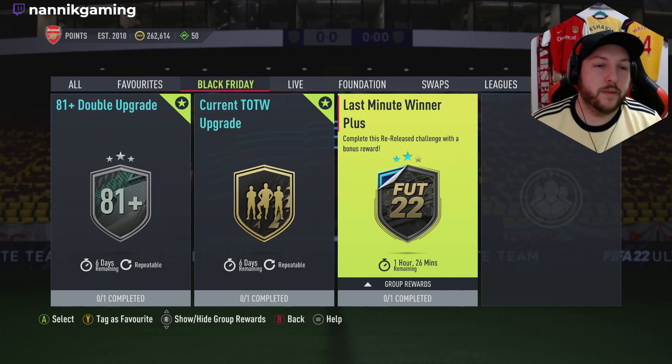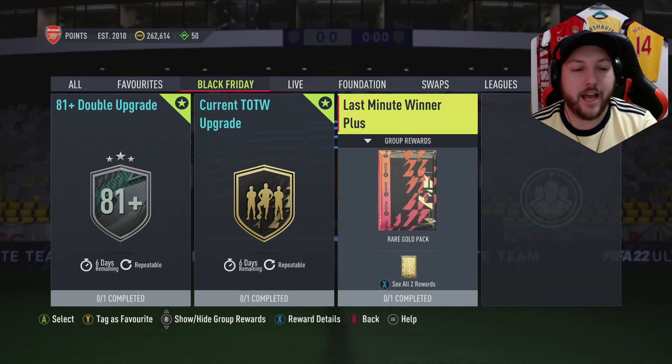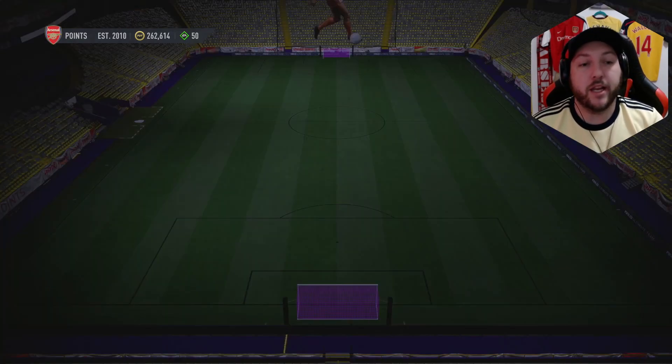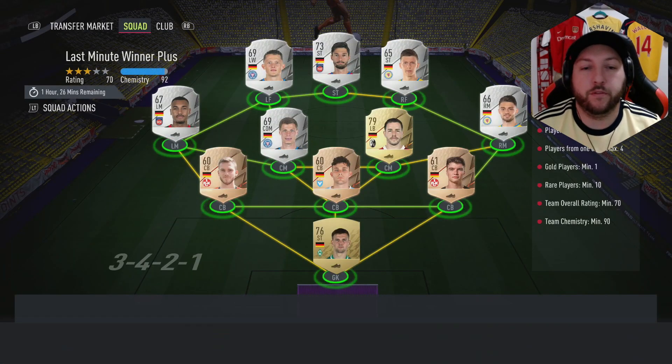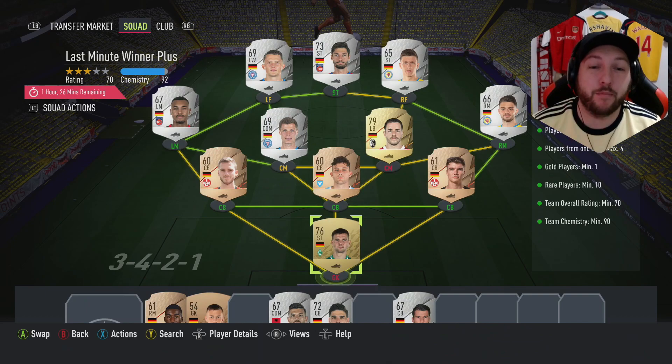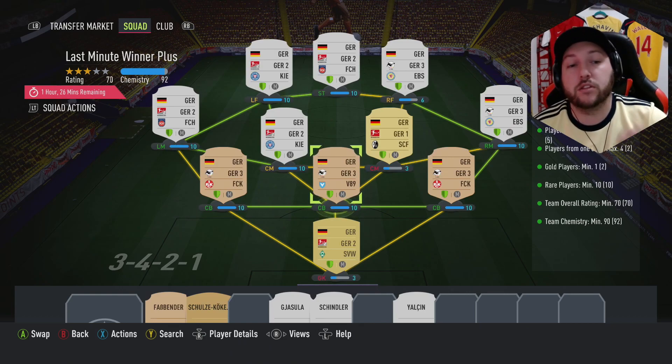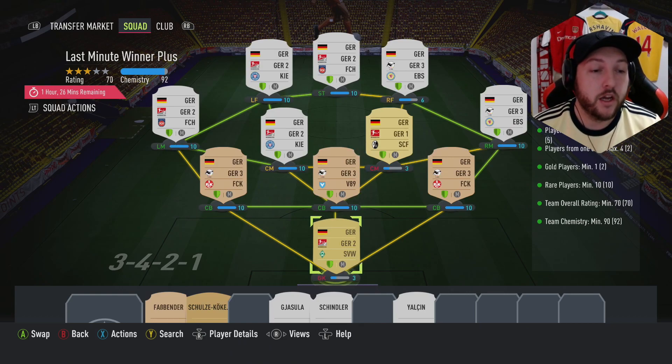Let's jump straight into today's video. EA have done the Last-Minute Winner Plus re-release, and you get yourself a rare gold pack and a 75-rated pack. I remember this one being difficult. You need players from the same league, max five players from one club, max four gold, 10 rare, 70 rating, 90 chemistry. We've gone for German League 3 and Bundesliga.